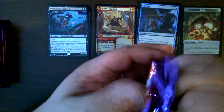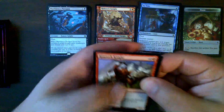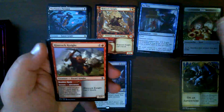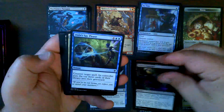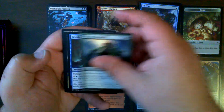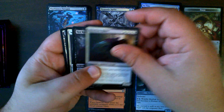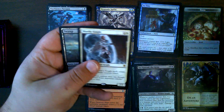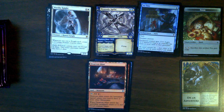Pack number two. We have an adventure art card for our token. Rimrock Knight — very nice. Commons and uncommons. Dwarven Mindbreaker. Hypnotic Sprite in the storybook frame — very pretty. Ardenvale Cavalier. Sir Conrad. And Worthy Knight number three. And a swap.